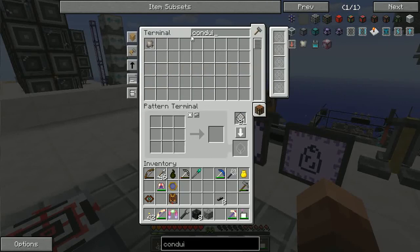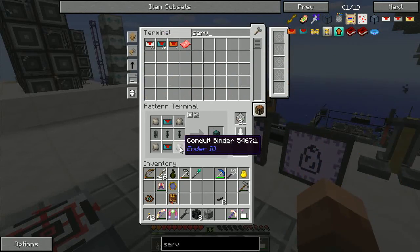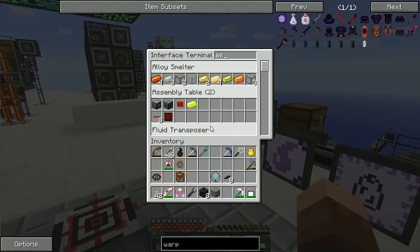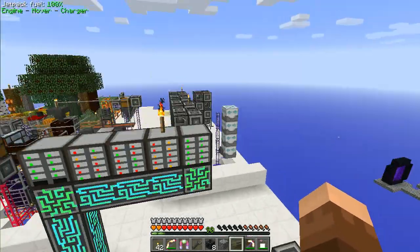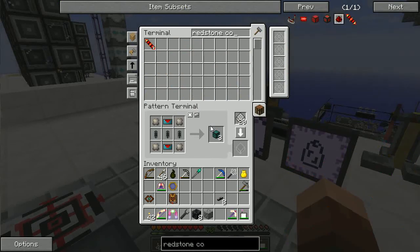I ended up making 20 servos, some conduit binders, and 30 item duct pieces. Let's make the formula for the item conduit and throw that into the ME system. I ended up hooking up yet another block of eight molecular assemblers. Let's also make the redstone conduit — redstone alloy is just silicon and redstone together in a smelter. That made 16. Let's make 10 of these redstone conduits — excellent, 12.